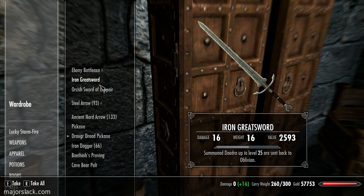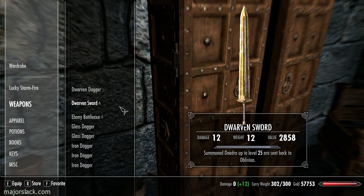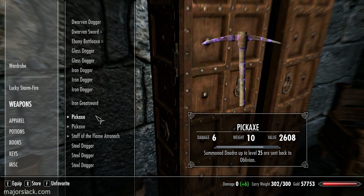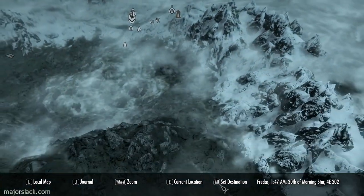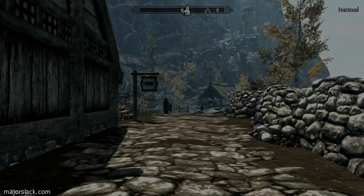Take back all my battle gear — we will be going into combat on our way up to High Hrothgar. I want to put myself just a little under my carry weight and bring as many enchanted weapons as I can, because we're going straight down to see Toltear right afterwards. First stop: Ivorstead, the closest destination to High Hrothgar.